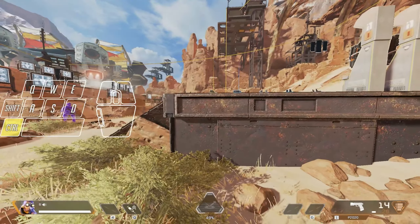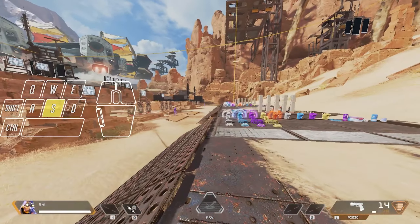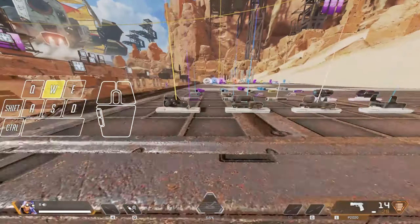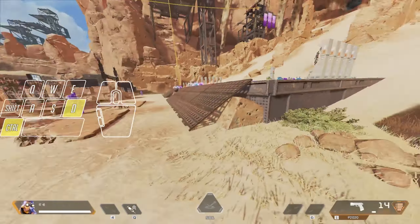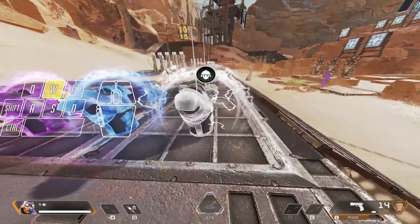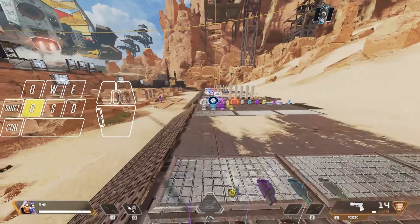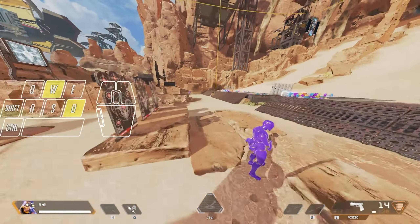You want to scroll down when you would normally press Control and jump at the same time. It's pretty simple — just practice a couple of times and you'll get the timing down, and then you'll be able to do it consistently. You can do it on all surfaces.